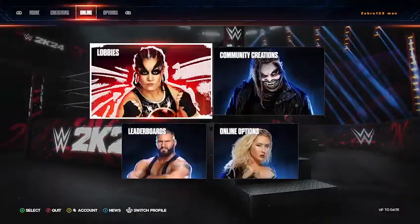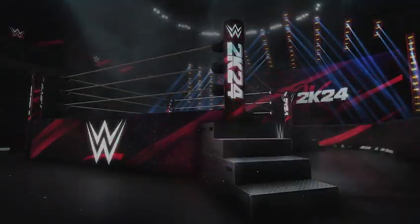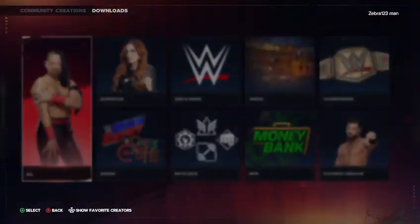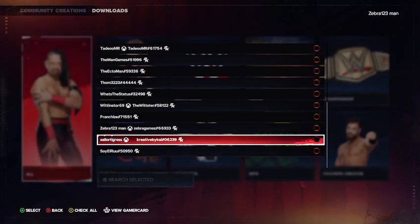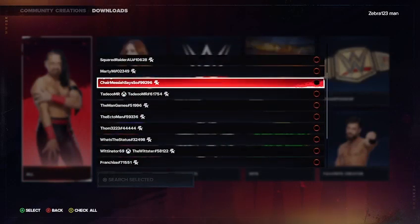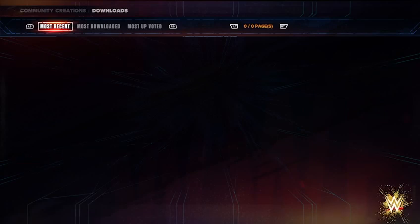The first thing you want to do is go to Online, go to Community Creations, go to Downloads. I'm going to show you what to download, or who to type in to find it.